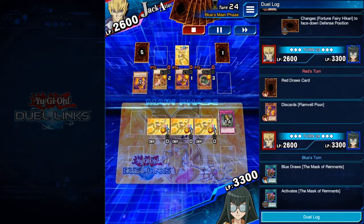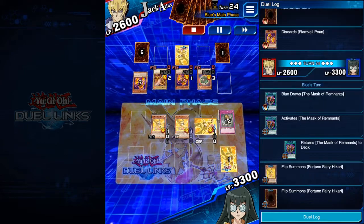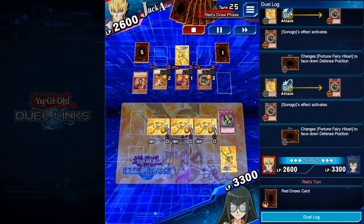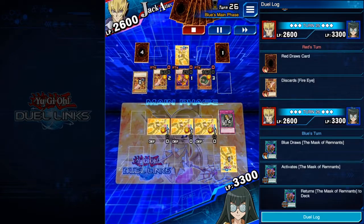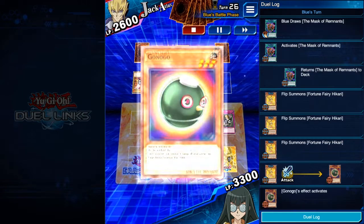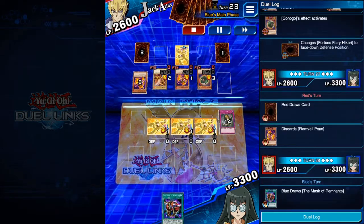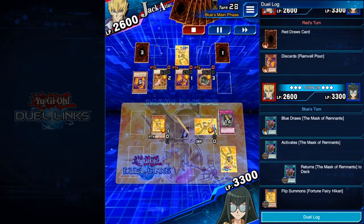You could replace Zero Force with Wonder Balloons, but as I mentioned, Wonder Balloons takes time to set up. Flip summoning works for the mat simply because Hikari doesn't have any specific summoning requirements, so flip summoning counts. Some monsters require specific conditions to be summoned, and in those cases this flip summon method won't work.